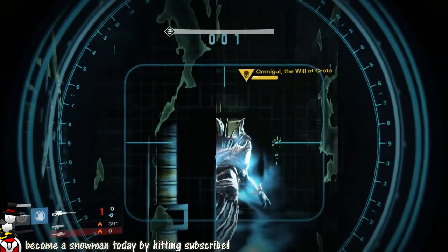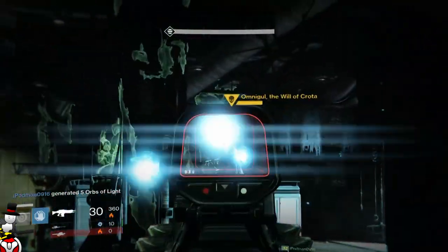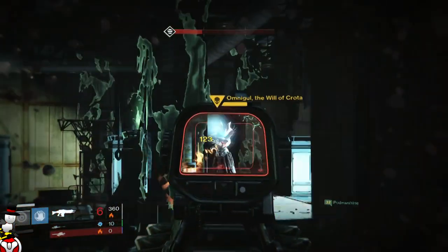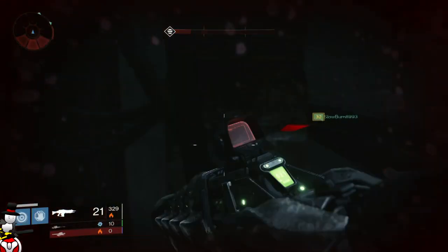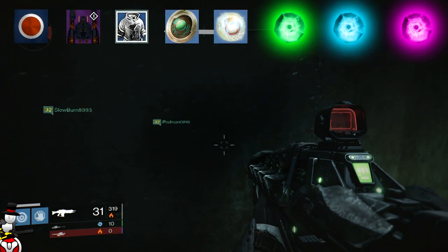Last episode I had: two shaders dropped, zero legendary ships, 41 blue armors and weapons, four strange coins, one mote of light, 79 green engrams, 52 blue engrams, and zero legendary engrams.